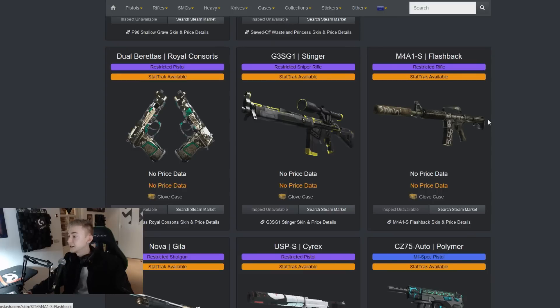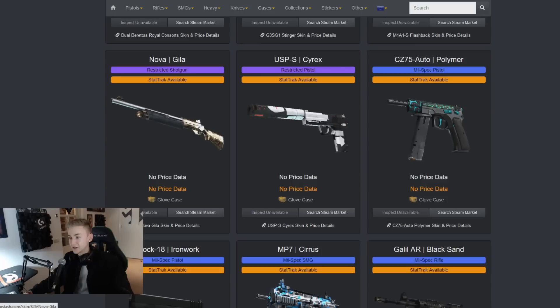The Stinger - sleek skin, like it. The M4A1S Flashback - that is like some Vietnam era stuff right there, I actually like that a lot, I would like to get my hands on one of those. The Novagilla - I don't really see anything that special about it.